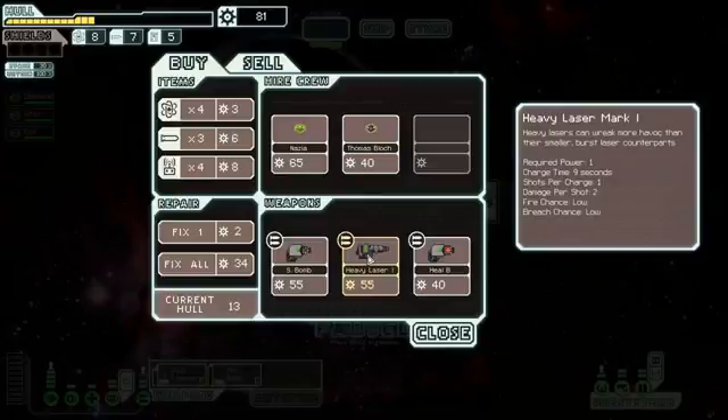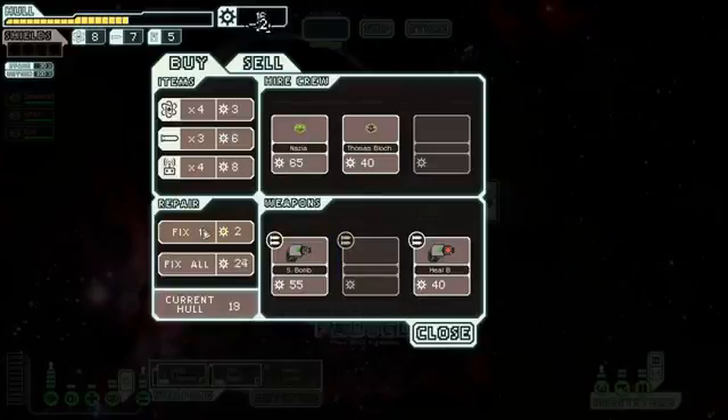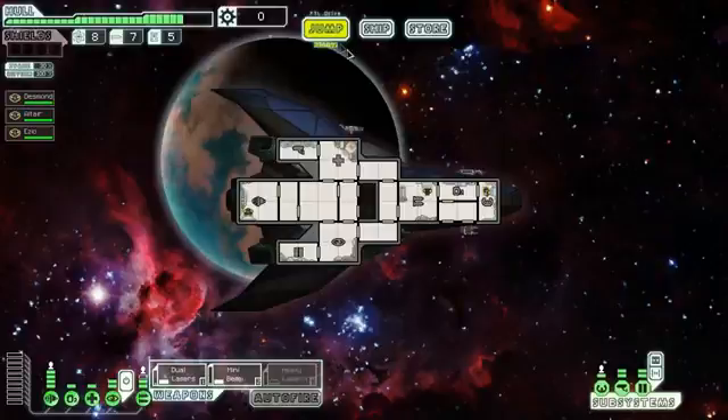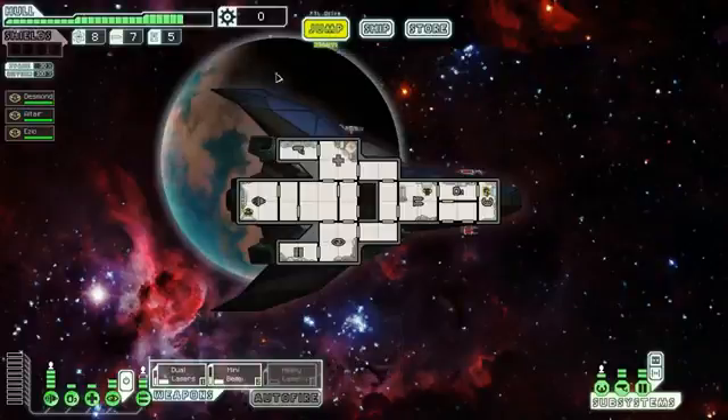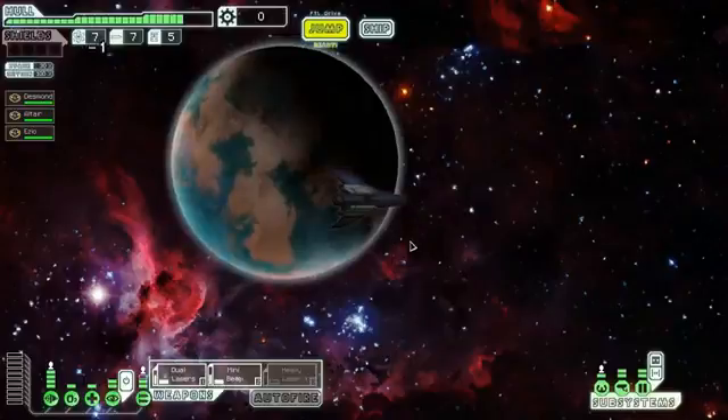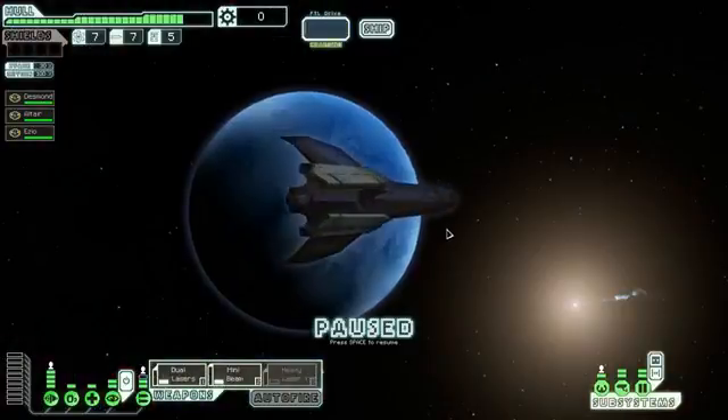It's not going to be able to get rid of a dual shield, but it could help us do some extra damage. We'll repair as much as we can. A heal burst would be cool but I don't have the money for it. The stun bomb would also be pretty cool — the only problem is it only damages systems and not the hull, so you're not actually destroying the ship. We don't even have enough power for it anyway.